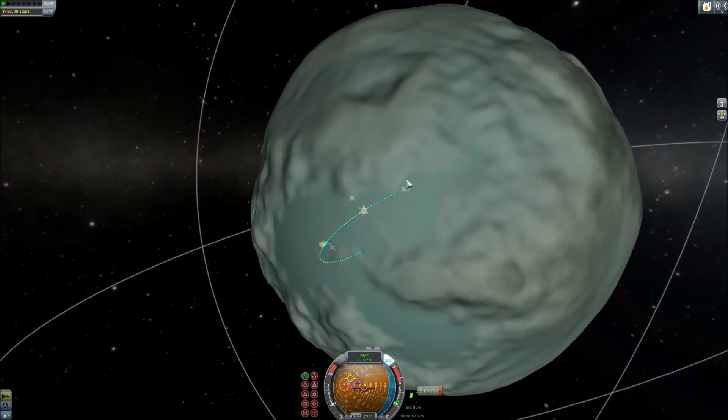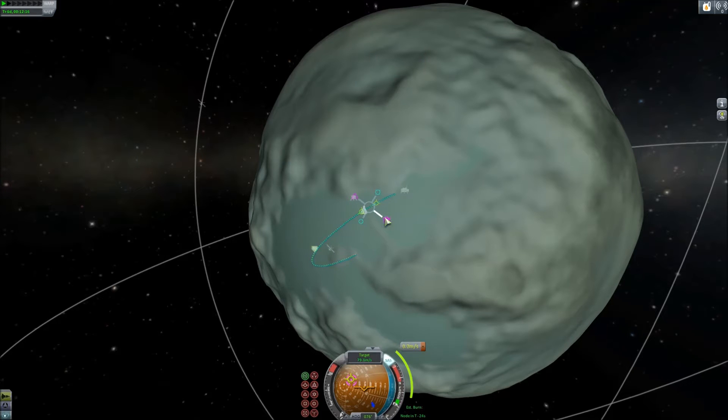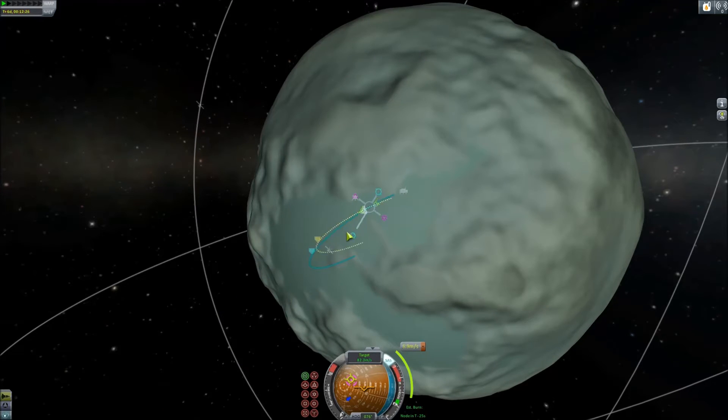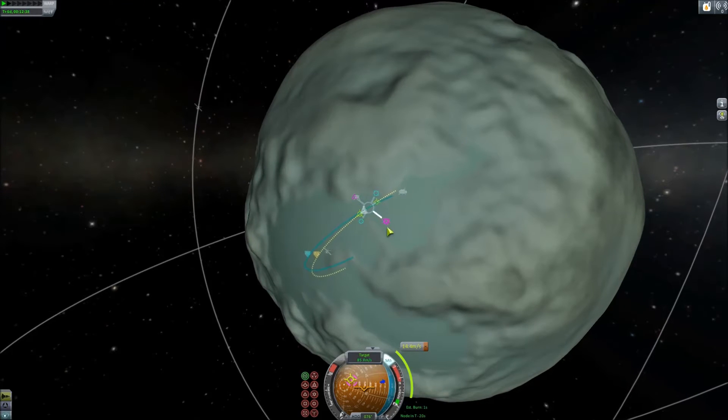The CTV-4 is capable of bringing new modules; the Sky Chaser not so much. The Sky Chaser is actually only one Kerbal — more of a bring-one, take-one. The CTV-4 can take a large amount back.